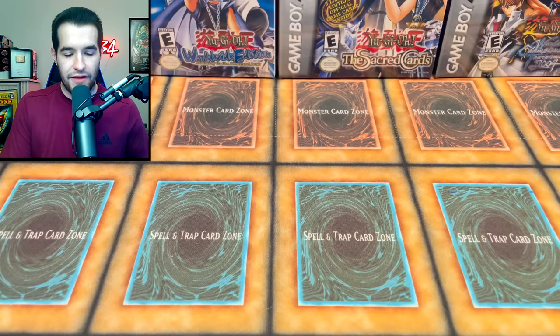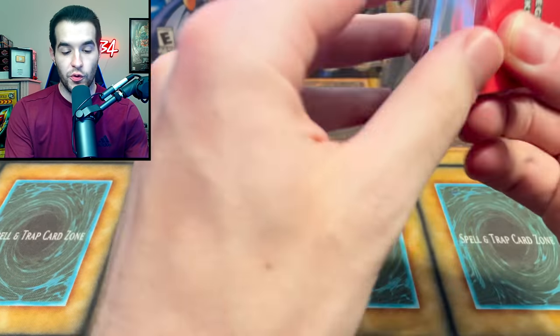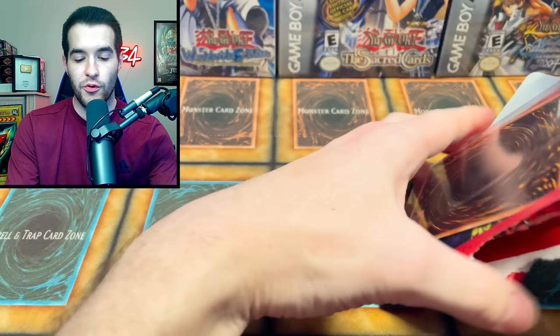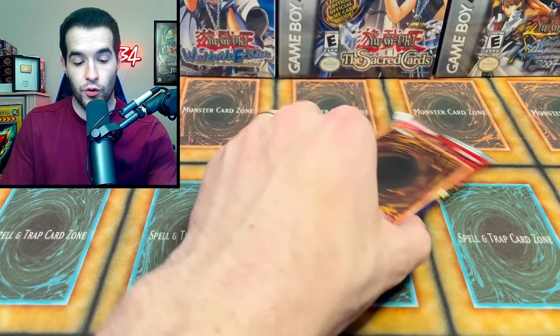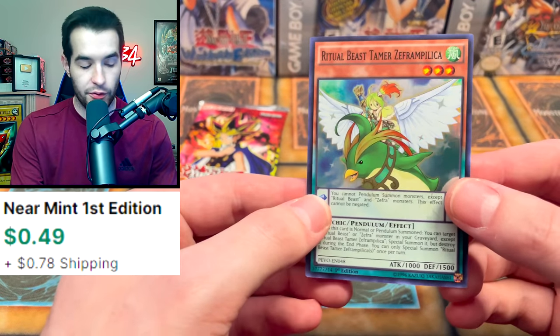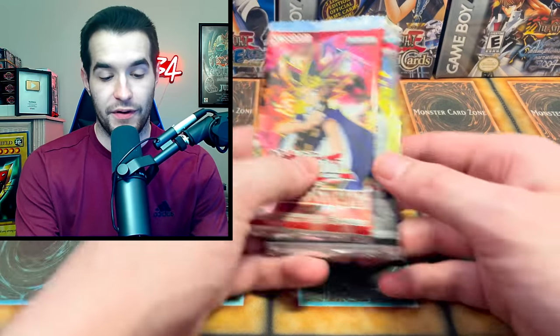We will get good pulls today - I am manifesting it right now. First blister, this one is one of the only ones with Pharaoh's Servant on the front, so let's see if this can give us some good luck. By the way, if you have any of these legacy blisters, I am interested in buying them, so you guys can hit me up - these are obviously some of my favorite things to open on the channel. We got a Ritual Beast Tamer.